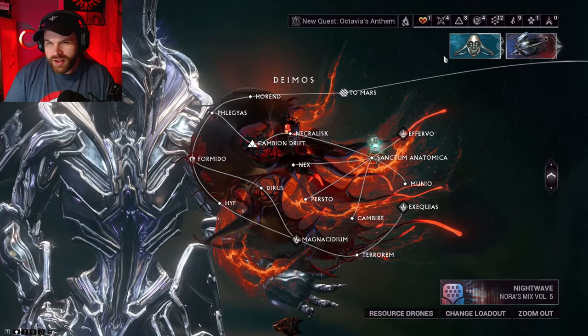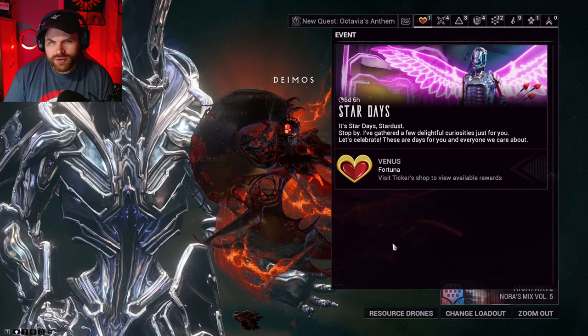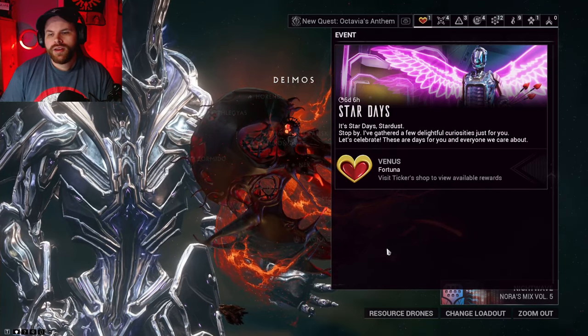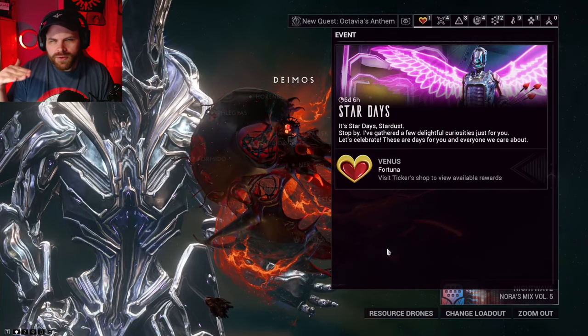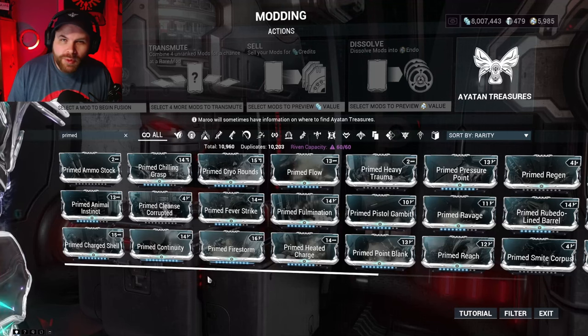You can check for the Thermia Fractures event in your Navigation — it'll appear similarly to the current Starchart event. When it's active, you run fractures on Venus. Complete enough fractures to earn those Amalgam mods, and at the end you can also get the Opticor Vandal weapon if you haven't already.